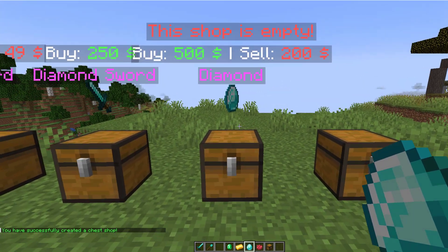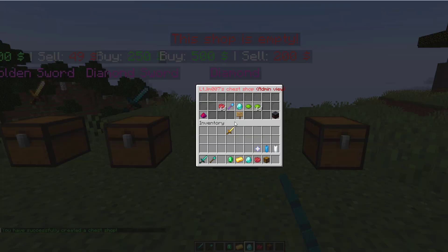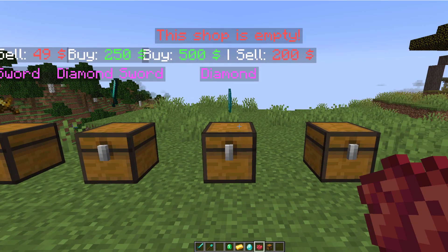And then that's going to create a shop in front of us. It says the shop is empty because in the admin view we haven't added any diamonds — and here they are. So that is us creating a brand new shop.